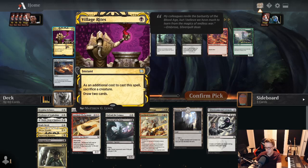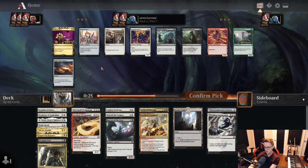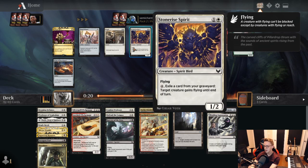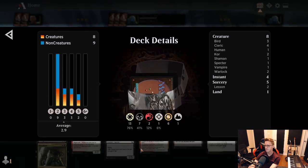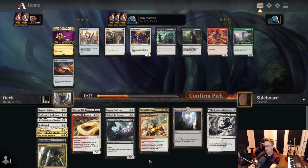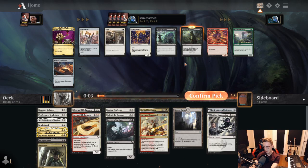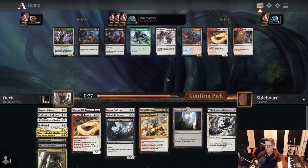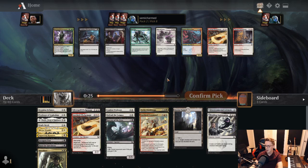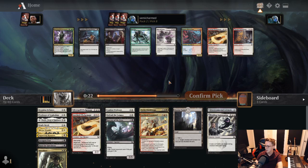Pick 7 — Village Rites probably not what we're looking to do. We'd like our creatures to stay in play and kill our opponent, but it could be a card we end up playing. Stone Rise Spirit as a flyer — not the worst, could push some damage for us. We've also got Hunt for Specimens and Essence Infusion — a bunch of medium cards. I think I'm going to take Hunt for Specimens as learn is still quite valuable, and just being able to Hunt into Inkling Summoning is a decent 1-2 punch.